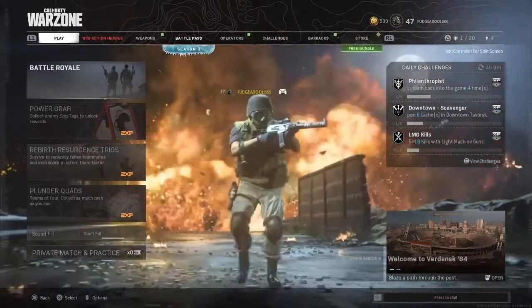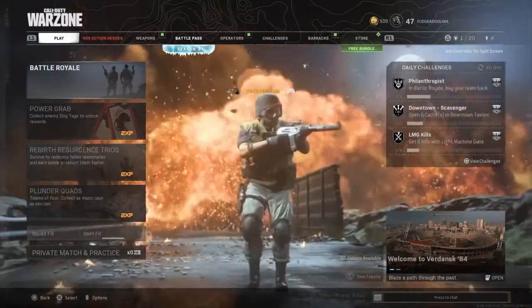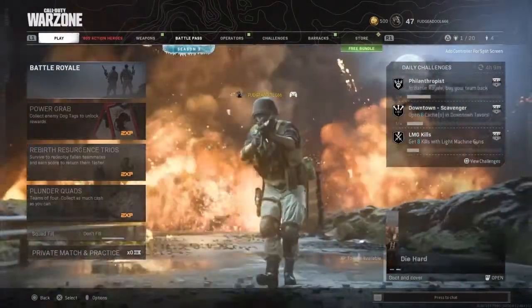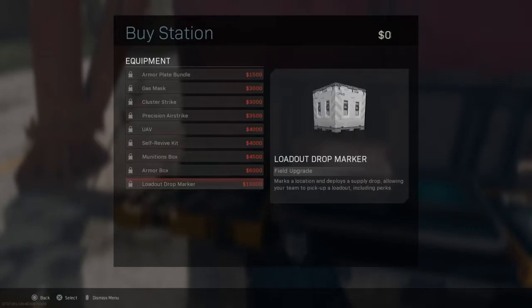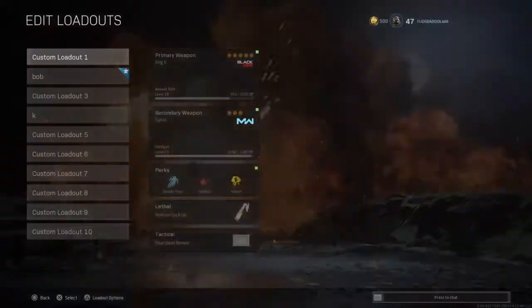I thought of that myself, I've never seen anyone do it before — if so, let me know. Pretty much, you can't use any guns or weapons from the floor or crates. You can only use the loadout drops from the buy stations, or the ones that just spawn randomly — pretty much it is these right here.